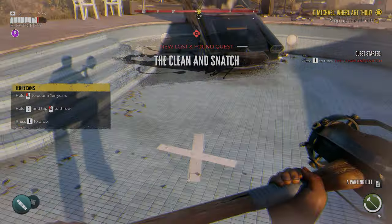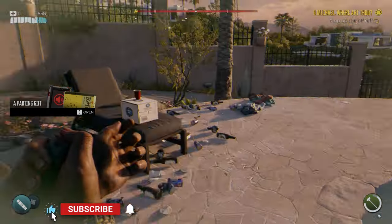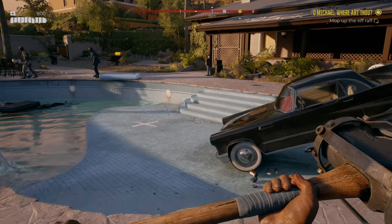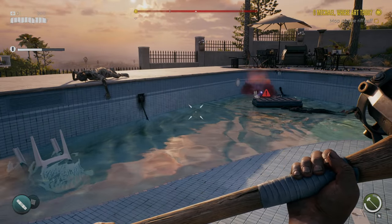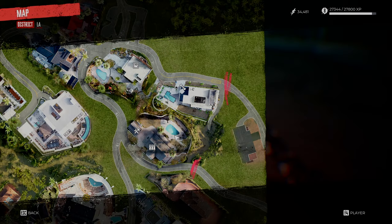This is how you get the pool chest in the Lost and Found quest — it's called Clean and Snatch. When you get to this location, this is what triggers the actual mission. It's in the Beverly Hills area. You can kite zombies throughout most of this quest if they're higher level. Right here in this pool in Beverly Hills is where you've got your workbench and your locker store.